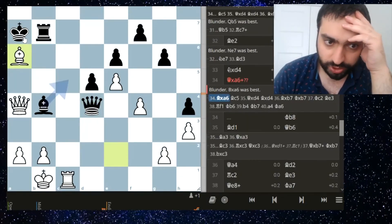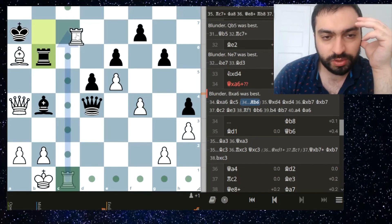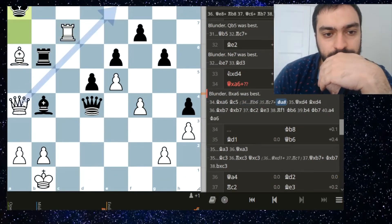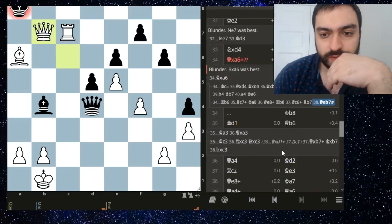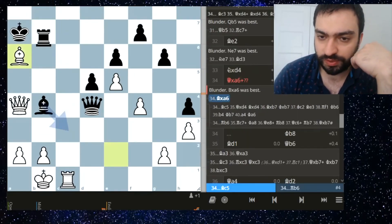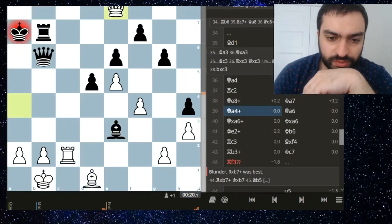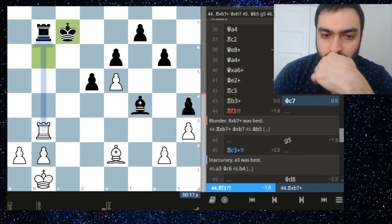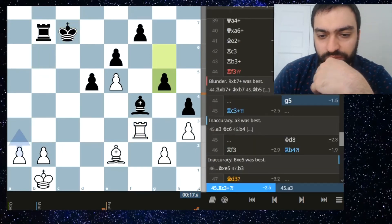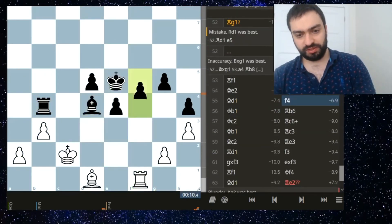I only now saw queen b5 here after rook c1 - and this is just a blunder. Of course queen takes a6 is easy to see because I'm attacking the rook, and if the rook moves wherever I just come in and checkmate. That's a reasonably easy mate to see - just have to know the pattern. Here it ended up drawn but I had no time; I should have accepted the draw but I wanted to go for the win and was rewarded.